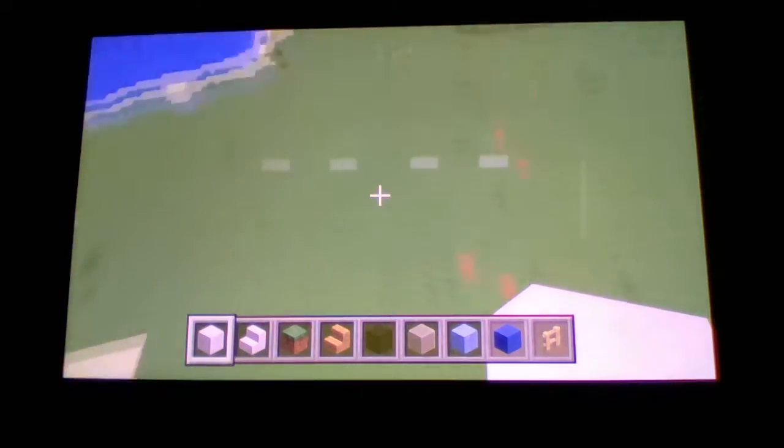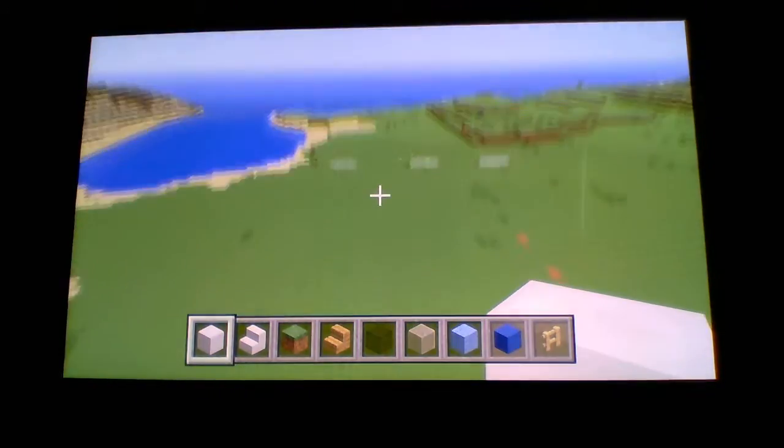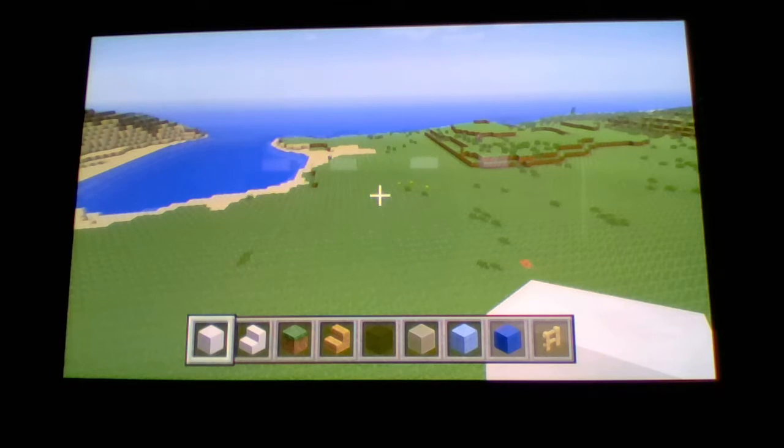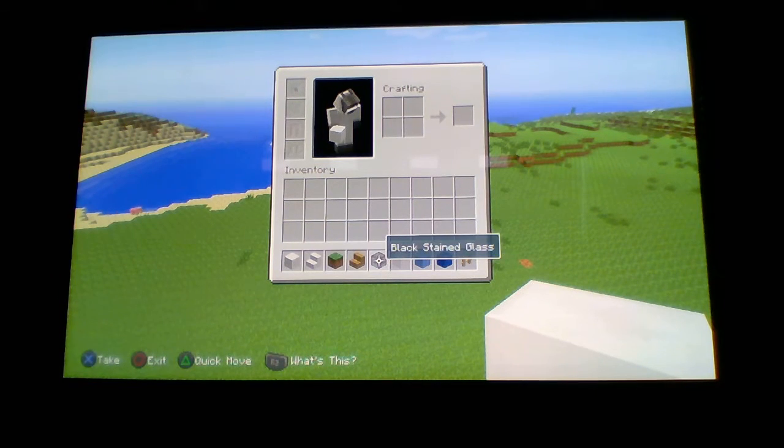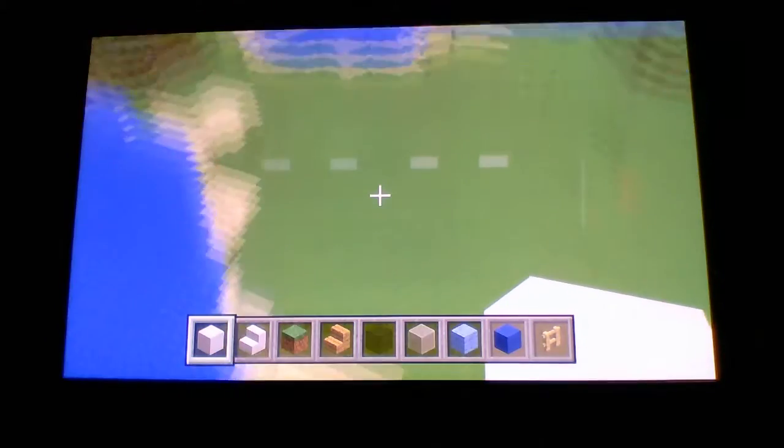The materials you will need are: block of quartz, quartz stairs, grass block, oak wood stairs, black stained glass, white stained glass, light blue wool, blue wool, and birch fence. We might need some more materials later, but that's what we need for now.